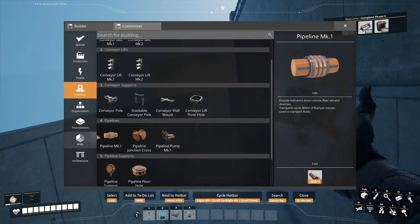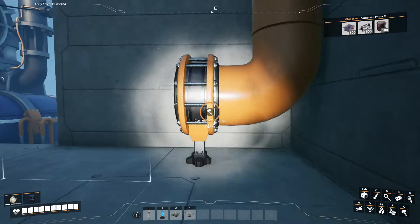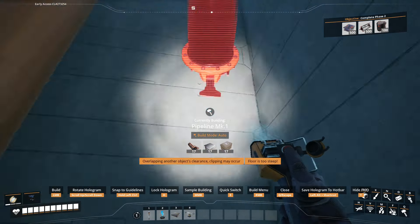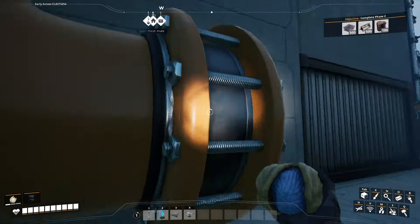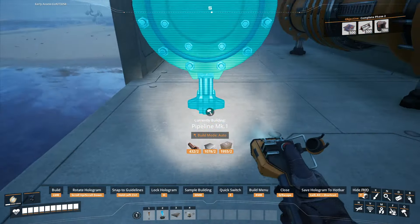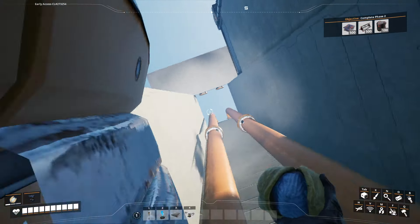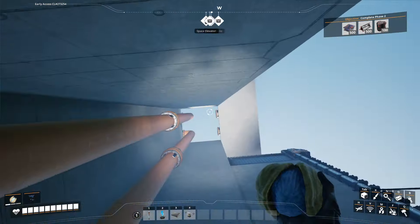Getting a nice straight line from down there all the way to here. For the two lines up above, we need stackable pipelines which I believe we can get from the Awesome Shop. I may adjust this because I don't like this gap - I could put a half foundation up there and press everything into one piece. Let me go check out the Awesome Shop.